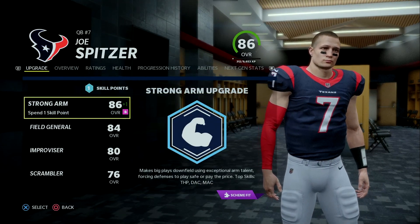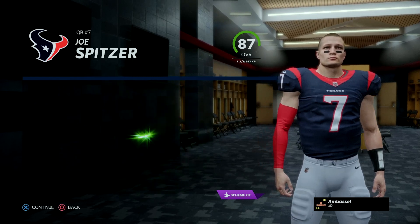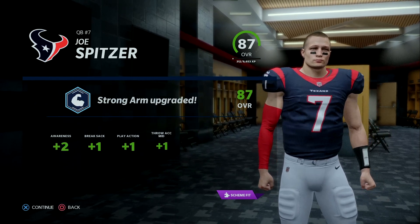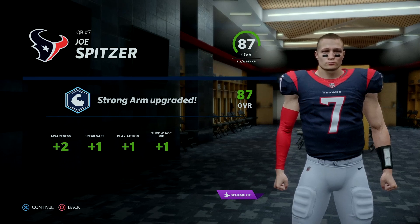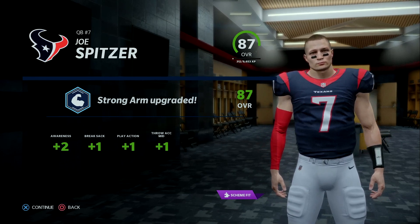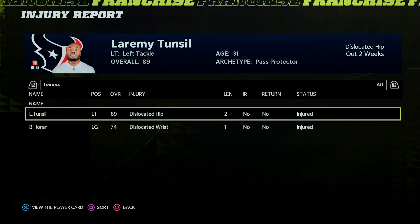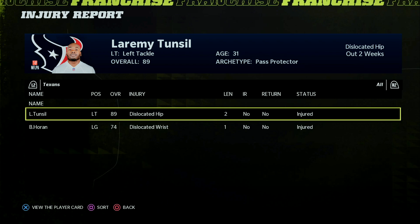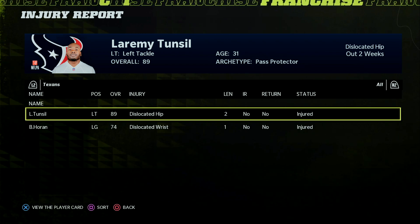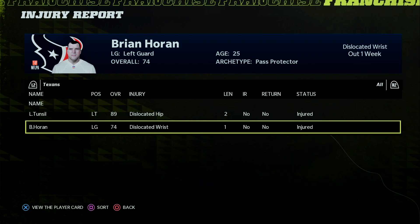After the weekly training we have an upgrade for quarterback Joe Spitzer — we'll upgrade his strong arm and get him to an 87 overall. After the end of last season he became a superstar with a DevTrait, getting plus two awareness, plus one to break sacks, plus one to play action, and plus one to throw accuracy mid. We have a couple injuries going into week one: Laramie Tunsil got hurt in the preseason and will miss probably at least the next two games, and left guard Brian Horan apparently just got injured in training.